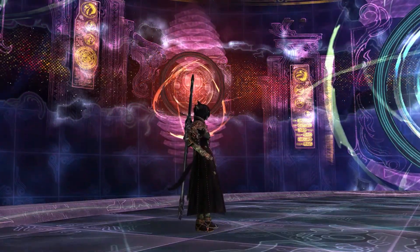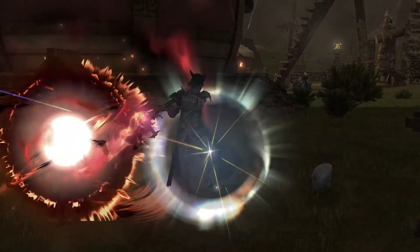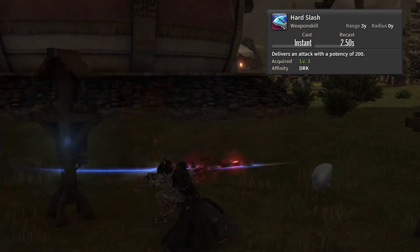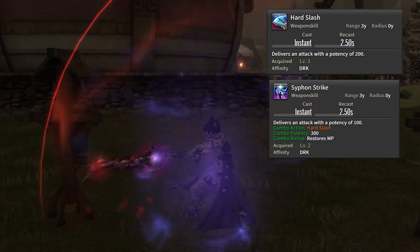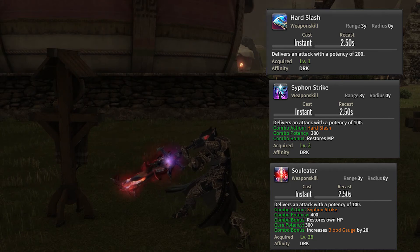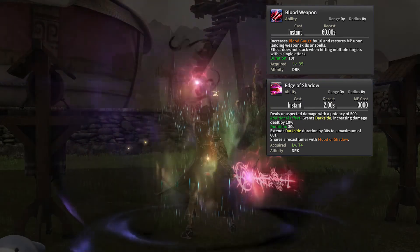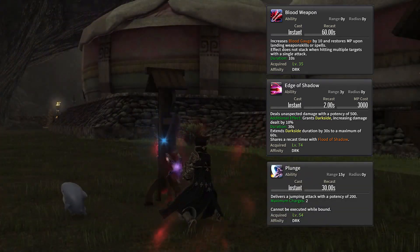Next, you want to know your bread and butter single target global cooldown abilities. Starting off, you want to hit them with Hard Slash — this is to assert some dominance. Once you've asserted dominance, you want to weaken their soul with Siphon Strike. Finally, you want to use Soul Eater to consume their soul to the darkness. If that's not enough darkness for you, you can use Blood Weapon, Edge of Shadow, and Plunge to go even further into the darkness.